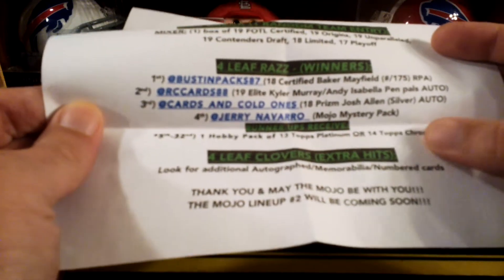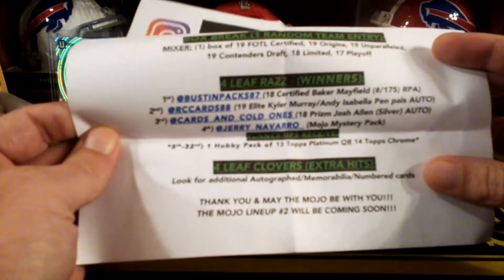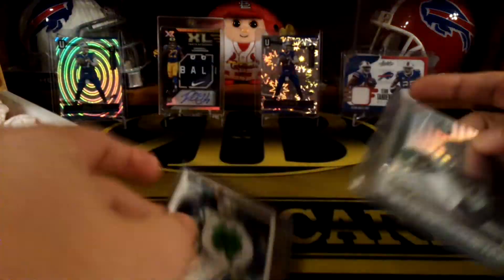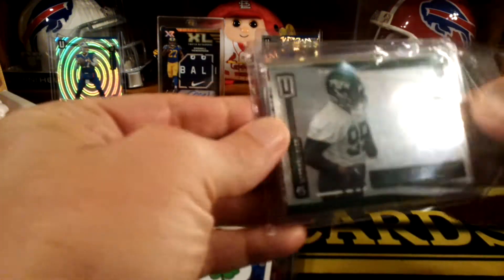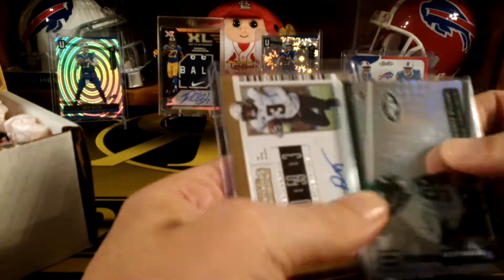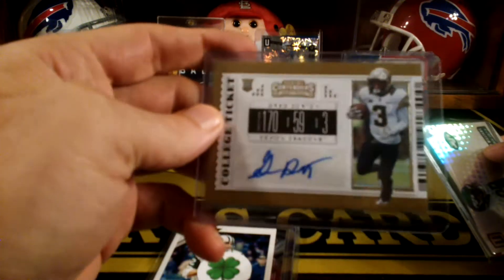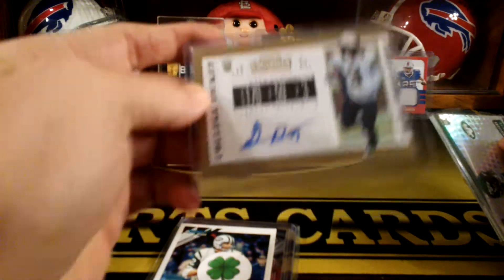It also says if you didn't win that, you got a Hobby Pack of 2013 Platinum or 2014 Chrome, and look for additional autographed memorabilia cards. In the group break, I got the Jets. I don't think I hit anything too crazy — there actually was a Saquon Barkley RPA redemption in that. I did get an auto though: Greg Dorch. He must be on the Jets — that's the rookie.